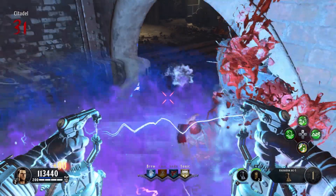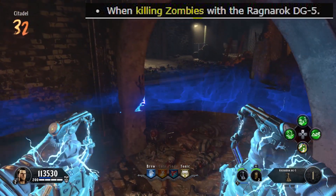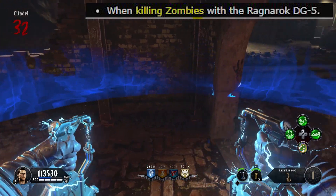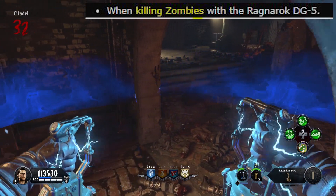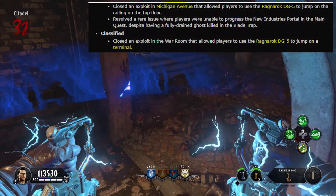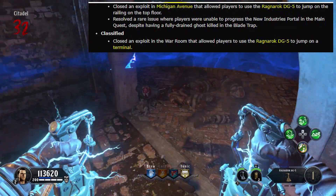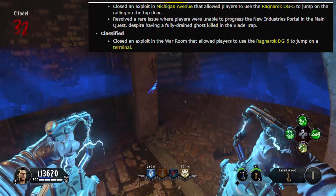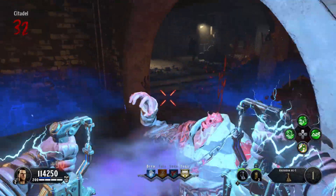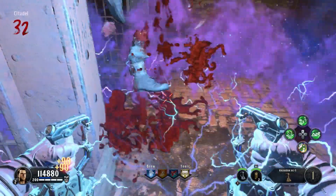Now we have infinite Ragnaroks and can sit here going round after round, ranking up XP. With update 1.07, the crash that occurred when killing zombies with the Ragnarok DG-5 has been fixed - so we got a buff. As for patched exploits in Blood of the Dead and Classified: Michigan Avenue - the Ragnarok DG-5 jump onto the top floor railing - has been patched, as well as the cage door and the cell block door, so we now have limited spots on Blood of the Dead.